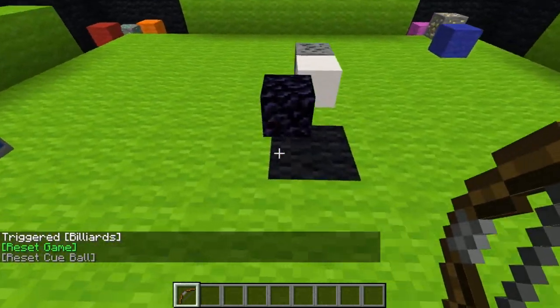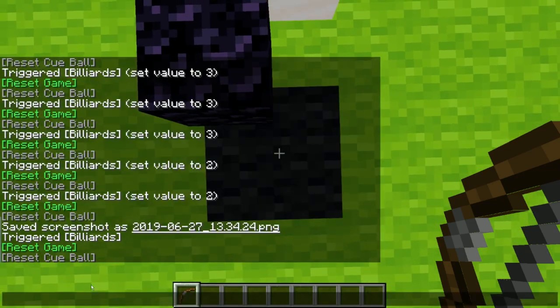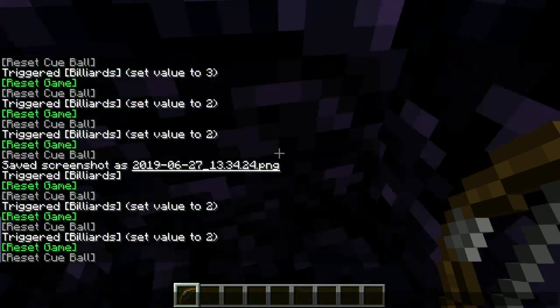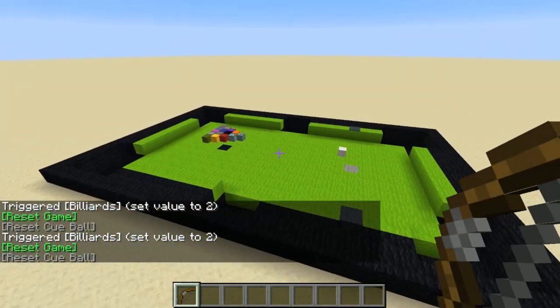From the menu you can reset the game. The way you do that is just stand near the middle of the block and hit 'reset game' — it'll basically reset the game relative to where you're standing. So if you want to try the other larger pool table, you can.